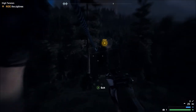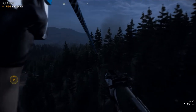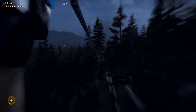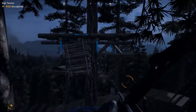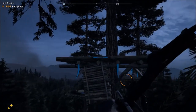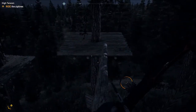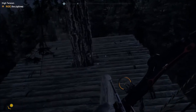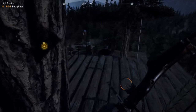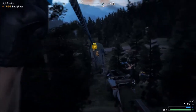Let's go down here — this automatically swaps zip lines for you. On Xbox, if you push the stick forward you go faster; pull your left stick back and you slow down almost to a stop on the zip line. Now we have to jump over there and walk across this log. I don't know why but for some reason I get scared walking across logs like this.